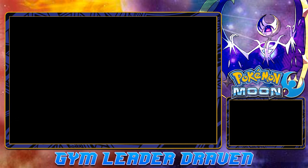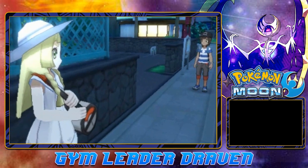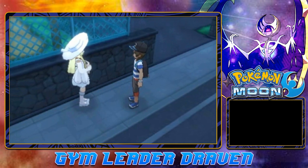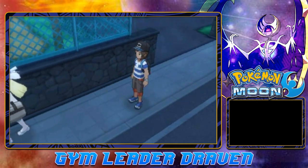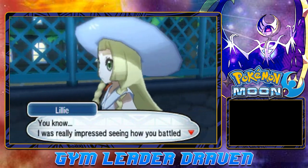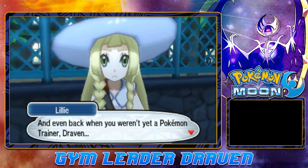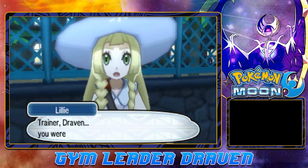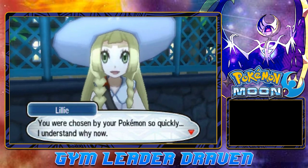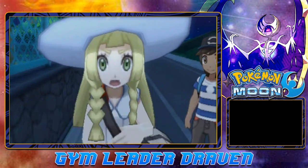Alrighty, let's see. We're coming out of the school - there she is, looking beautiful as always. Draven, over here! We're going to be walking by. She says: 'I was really impressed seeing how you battled with your Pokemon at the Trainer School. And even back when you weren't yet a Pokemon Trainer, Draven, you were able to save Nebby. You were chosen by your Pokemon so quickly - I understand why now.' Oh, I forgot about the Tauros.